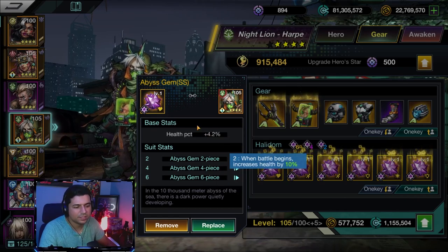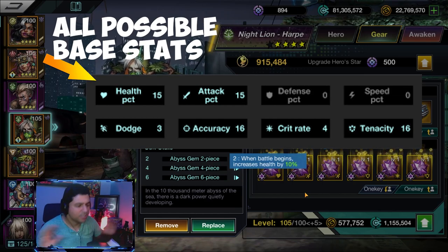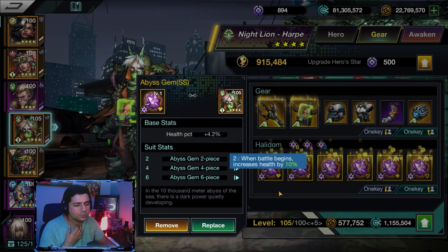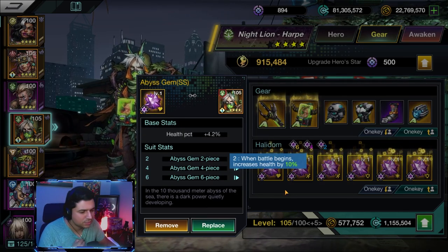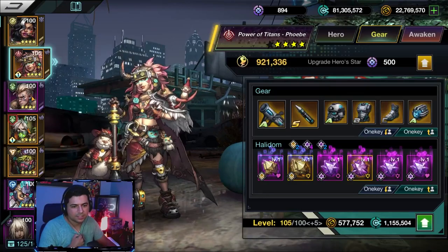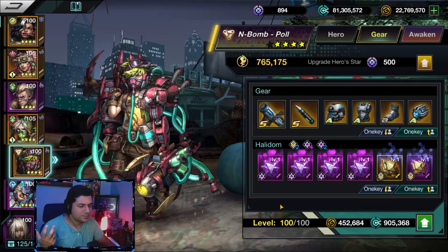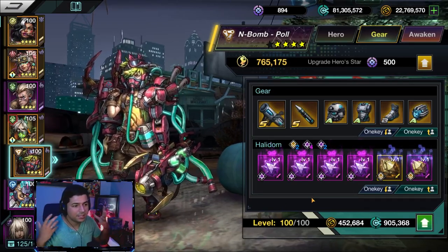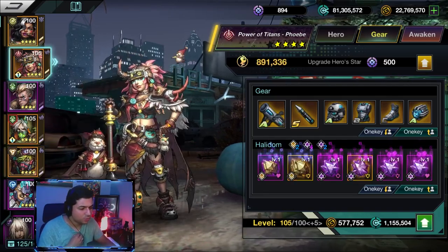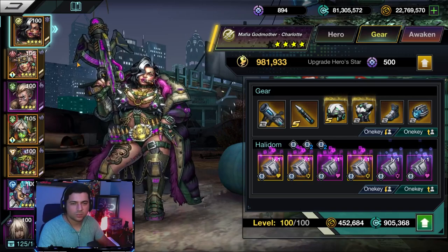These halidomes also come with a base stat that is completely random and you cannot change it. You can upgrade your halidomes, but personally I haven't leveled up any of mine because I haven't gotten stuck in PVE and I'm doing just fine. It's nice because I can save up currency to spend on halidomes once my main team has gold ones.